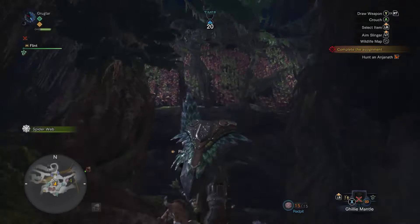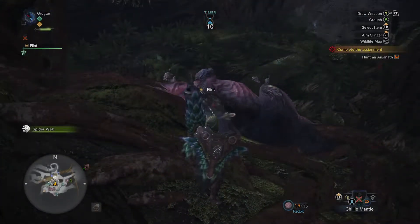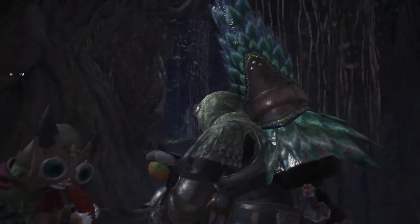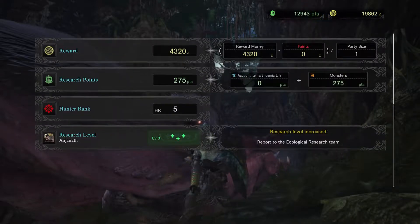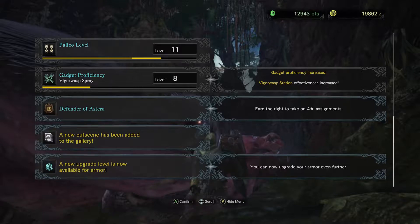Let's go ahead and let our timer expire so we can get our rewards. Look - Flint, I have a sausage! Everyone loves a sausage, especially Flint. We got a scale, a mustard bone large, a nose bone, a flame sack, armor sphere pluses, and an extra fang obtained by breaking its head. We did get the head break. Four grand earned. Our hunter rank went to HR five, our research levels went up. We can take on four-star assignments and a new upgrade level is available for armor - I've upgraded the Pukei-Pukei armor.